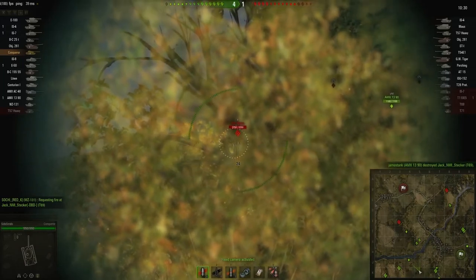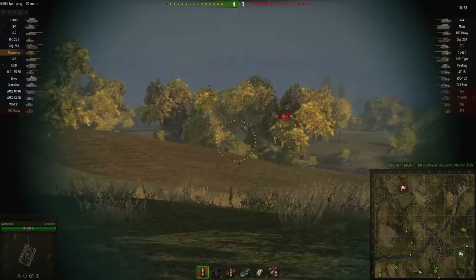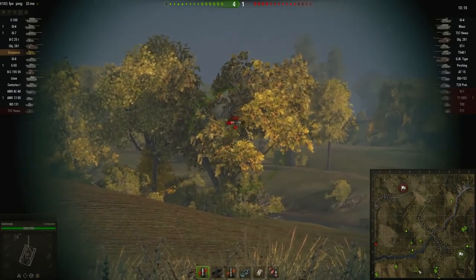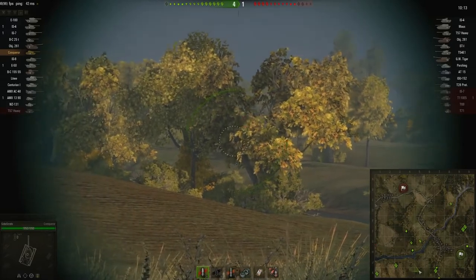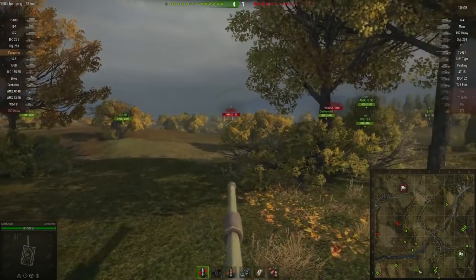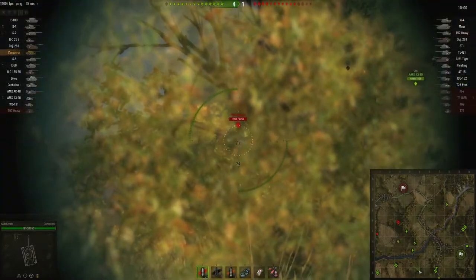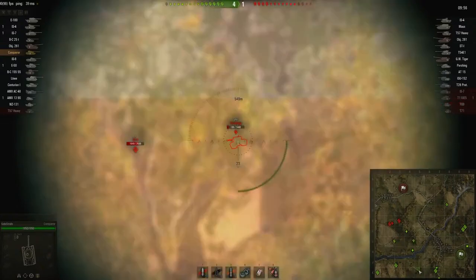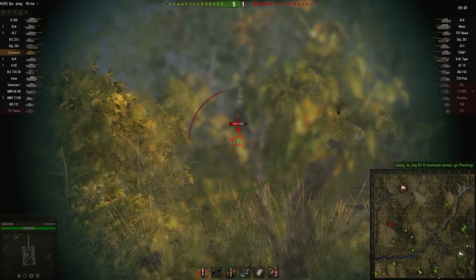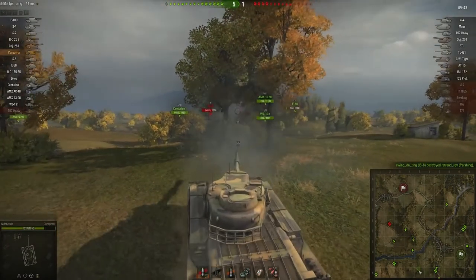T57 Heavy showing himself, then backing off — seeing his friend go down, not wanting a piece of that action. AMX 1390 still holding ground, full health. Got that T54E1 out in the distance — bit of a silhouette — moving the reticle around to see if I can find something, but he's got cover. T28 Prototype in the distance — no shot. T57 Heavy cresting over the hill once again — no dice. Pershing — shot out. Looks like it dinged off the turret. Not so lucky though on that IS-8 shot — another bounce on the IS-4. We are now lit, not sure where that came from.